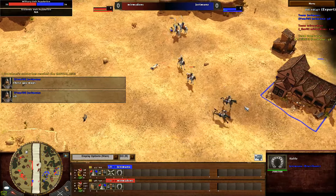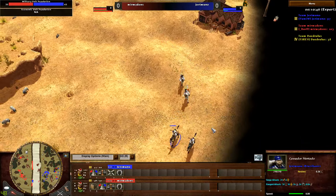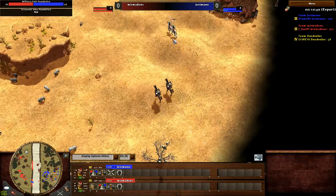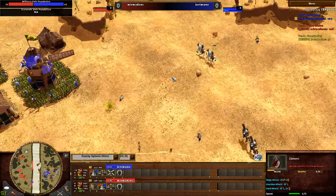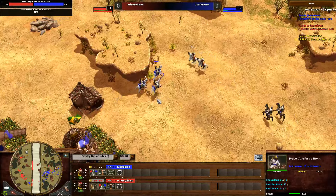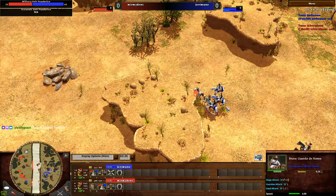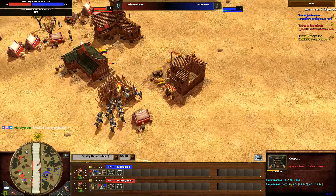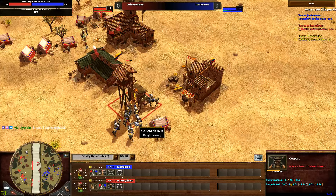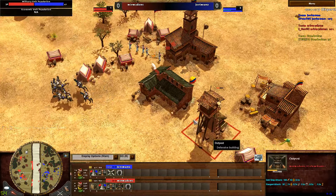Two Montados popping out. He has to be really careful as they don't deal too much damage at the moment with low numbers against the Guard Dozunus — who are definitely beefy with 650 HP. They're easily catching and killing the Yaneros. If only he had the Jesuit Priest, he would have been able to heal them up. The outpost is able to go up, and the Montados did a decent job.